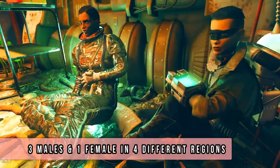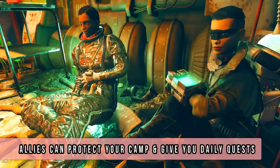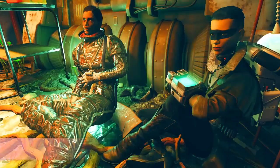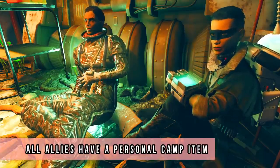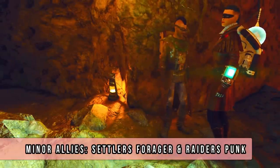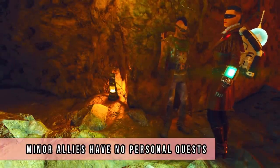There are three males and one female. All companions provide a free camp defense service and can offer you daily quests too. They also have their own personal camp items. For the minor ones we have the Settler Forager and the Raider Punk, who are fairly easy to recruit and do not offer any personal quests.